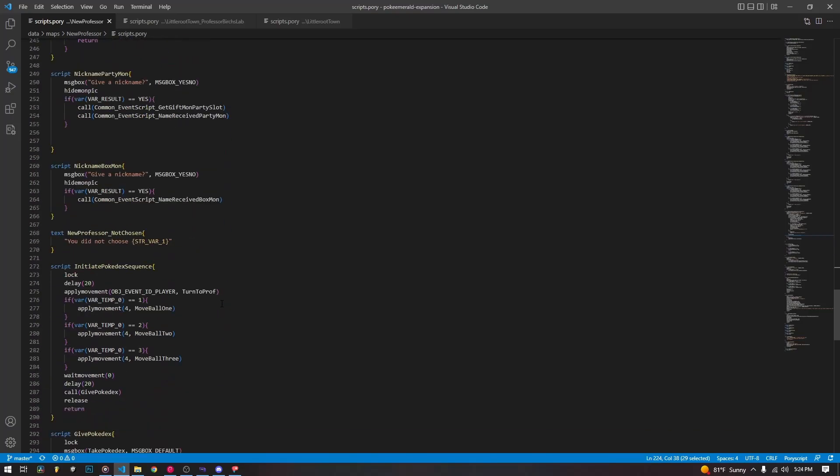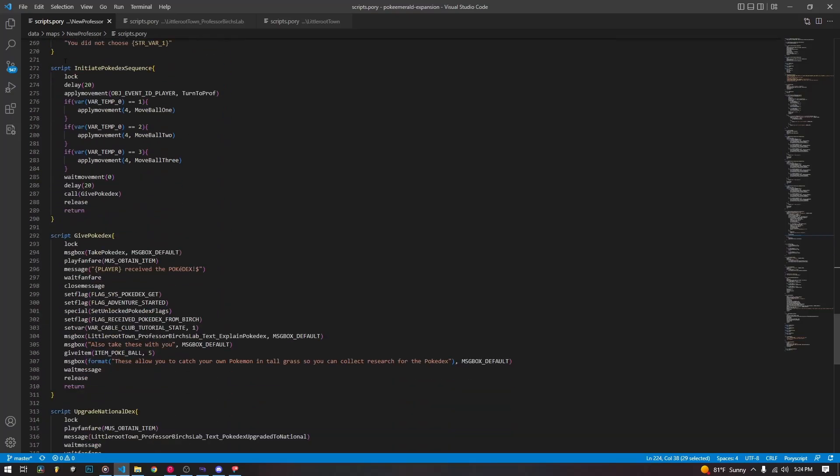We don't need to add anything else into Porimap because it's just being called from a script that's already being called from an event object. Here we start the script, we lock, we delay 20 frames just to give it a little bit of time — it looks a bit bad if you move immediately. Then we apply a movement to the player which is just a turning movement — literally just face_right.